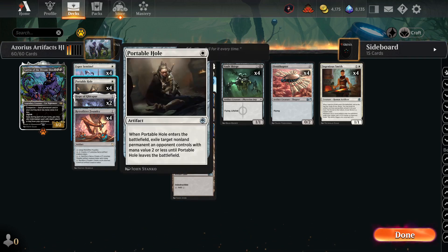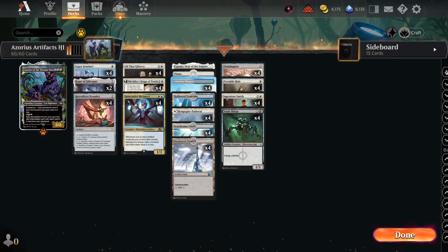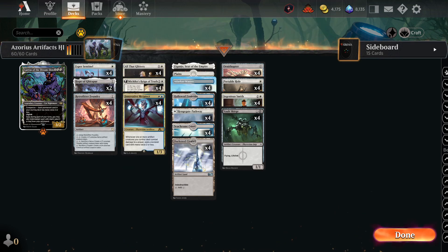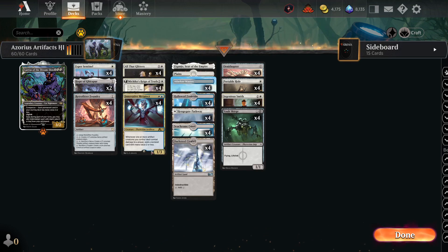Let's move on and talk about some new cards. Portable Hull is an older card. All That Glitters and Mishiko's Reign of Truth are so important to what we are trying to do. Esper Sentinel states: whenever an opponent casts their first non-creature spell each turn, draw a card unless that player pays X, where X is Esper Sentinel's power. So if you put All That Glitters on this card and he is perpetually a 5-5, you're drawing a card almost any time the opponent plays a non-creature spell, which is great.